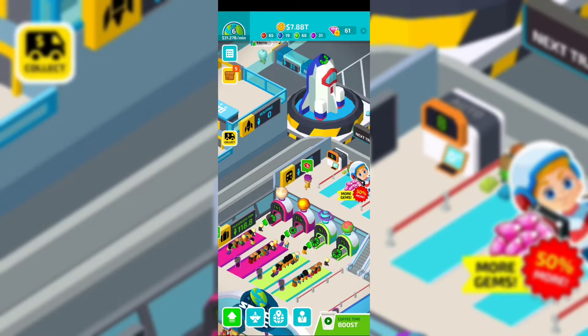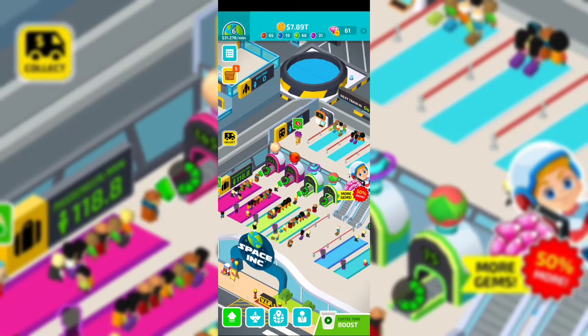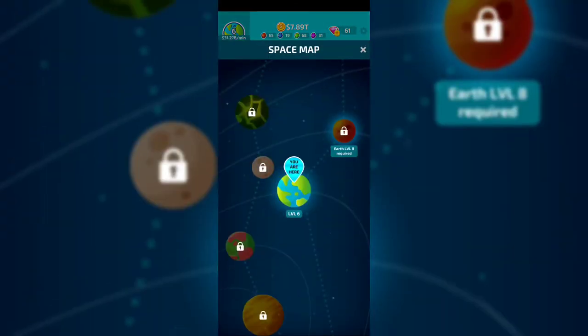Welcome guys to Idle Games TV and we're going to check out Space Inc, another idle game on the channel. You're going to have a business to manage, a spaceship, and you'll be able to send people to different planets. You start on Earth and you'll be able to unlock new ones.